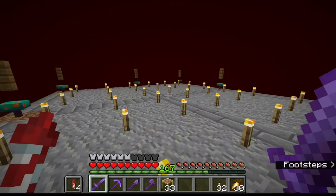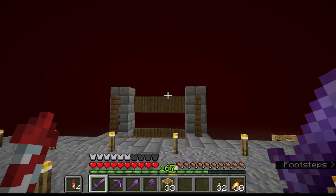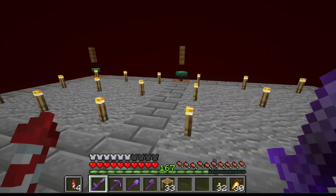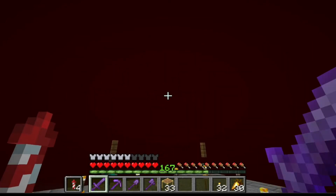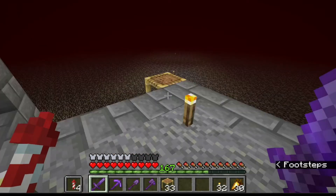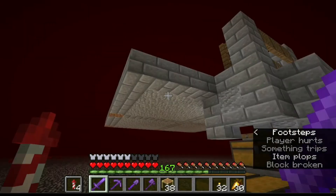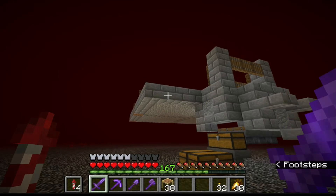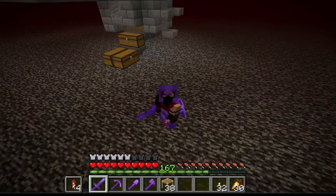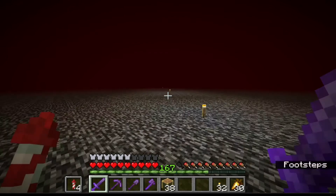The hoglins are scared by the warped fungus and get pushed into the platform — they're tricked into walking on there thinking they can walk further in, and they fall in the lava and die. This gives you leather and cooked pork chops, which is a food and leather source. Most of the torches, slabs, and fences are there to protect against ghast spawning, which would otherwise be an issue. You can check out Shulkercraft's video if you're interested in the full tutorial.